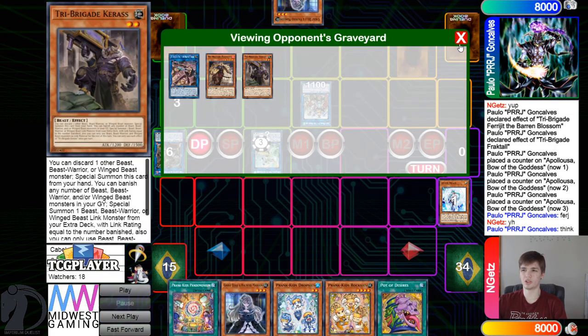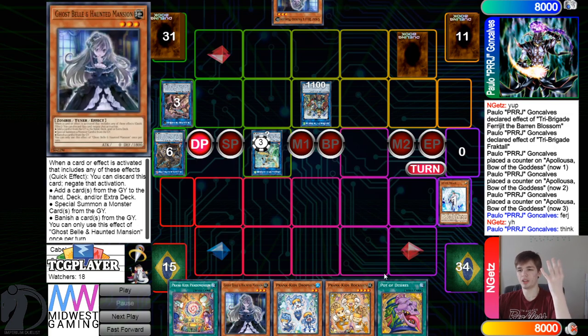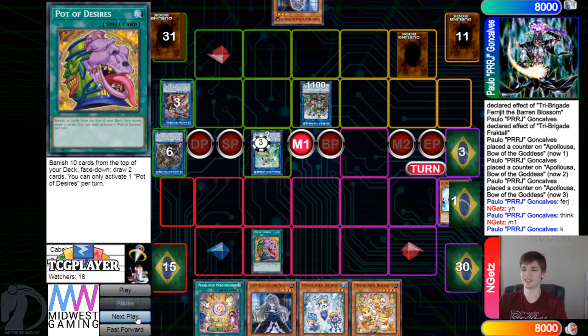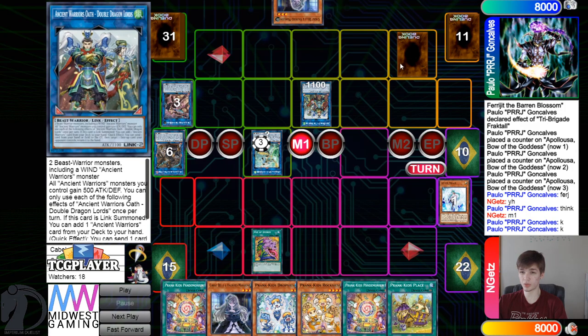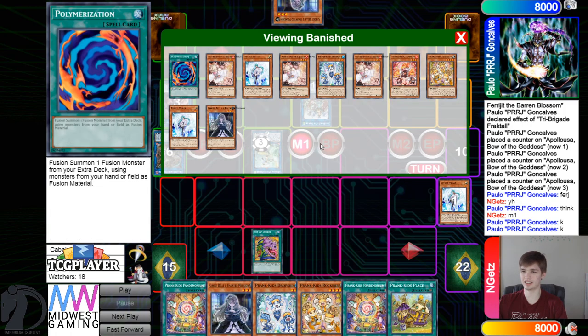Pass turns. This isn't bad — Revolt, bounce Appaloosa, Bell. Then they draw Desires. That's insane. Go ahead and activate Desires — free Pot of Greed — draws into the fusion spell and field spell.